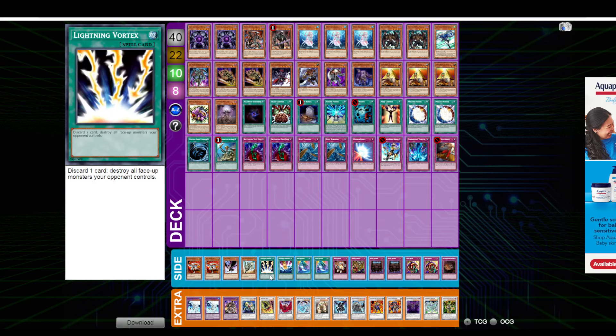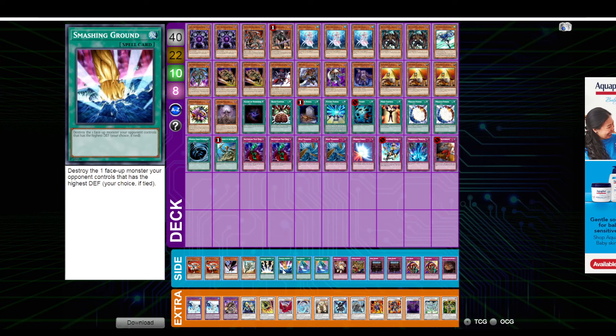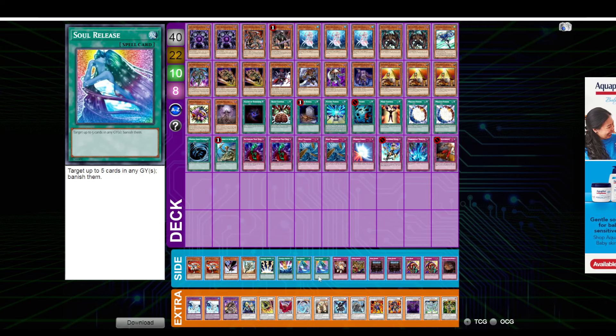Dinah is obviously needed. Vortex is great — everyone's worried about the Titanial deck, and this is also good against a Frog deck. I love Smashing Ground, one of my favorite side deck cards. It's just a generic one-for-one — outs Titanial, can out Dupe. Soul Release, I'm never a huge fan of this card because I'm always holding it waiting for maximum value, and it's probably not the thing you want to do, but maybe one's probably fine.